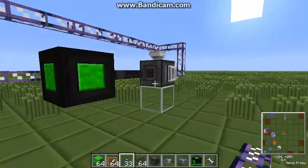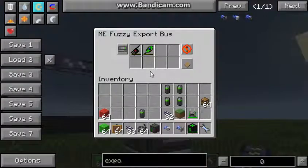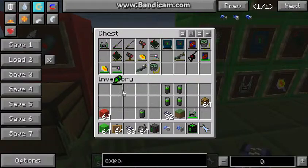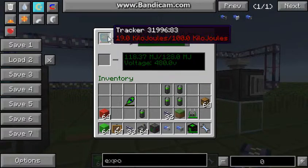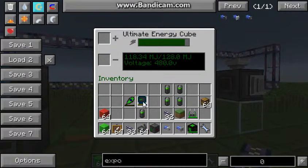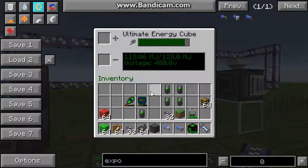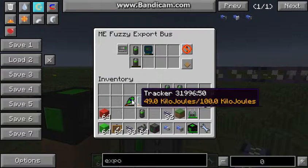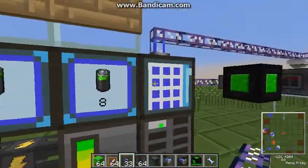You can do this with every device. For example, I'll take out the atomic disassembler and the tracker. Let's just pretend we've used them a few times so they're nearly empty, and you can just take the stuff and put it into the export bus.